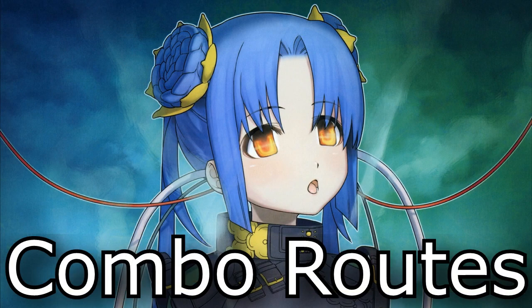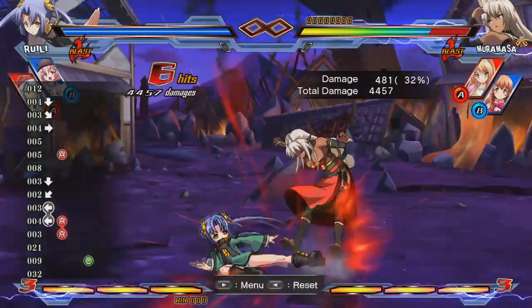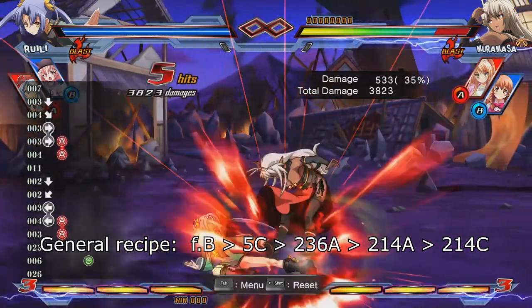Ruili has a large variety of combos she can perform for various situations — so many, in fact, that I have an entire combo document for her, but for now I'll just discuss the ones you need to know. You have several starters, but the end goal of your mid-screen combo is to lead into far B, 5C, 236A, 214A, 214C.